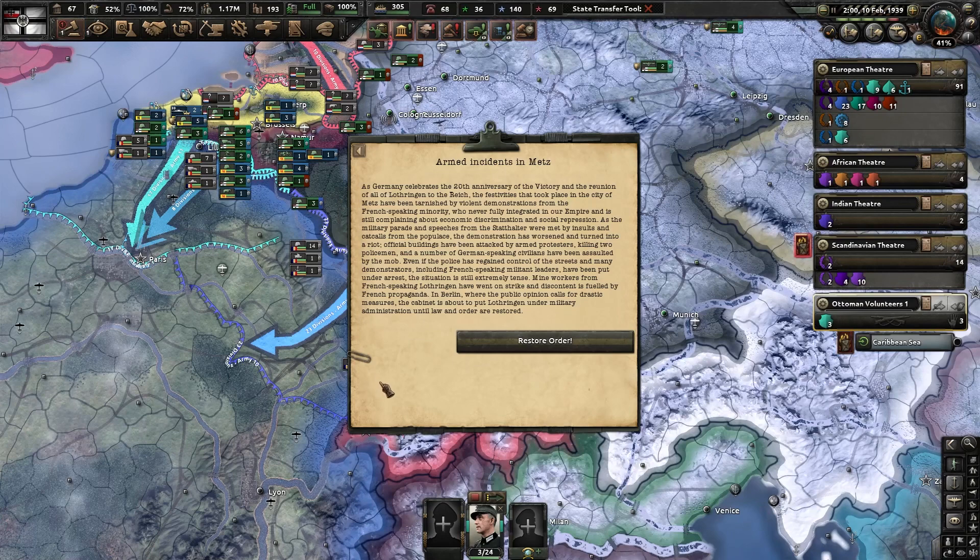As Germany celebrates the 20th anniversary of the reunion of all Wolfgangien to the Reich, the festivities in the city of Metz have been tarnished by violent demonstrations of the French-speaking minority, who never fully integrated into the empire. The armed protesters killed two policemen and assaulted German-speaking civilians.